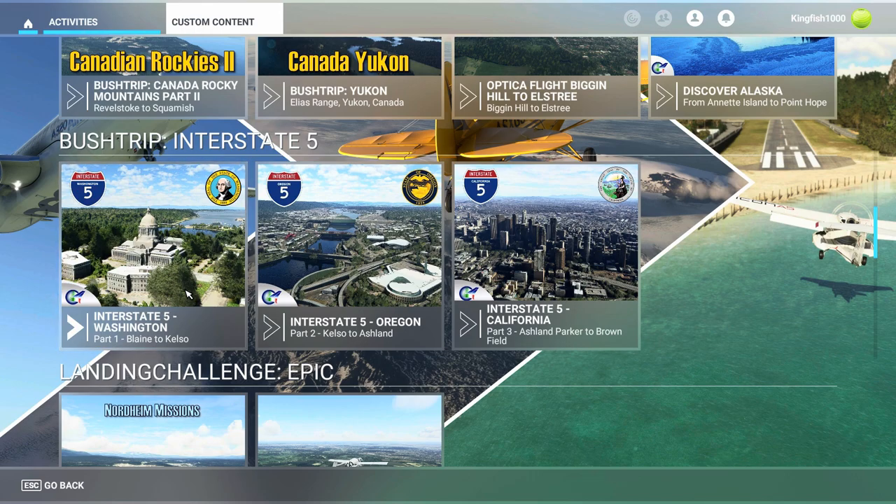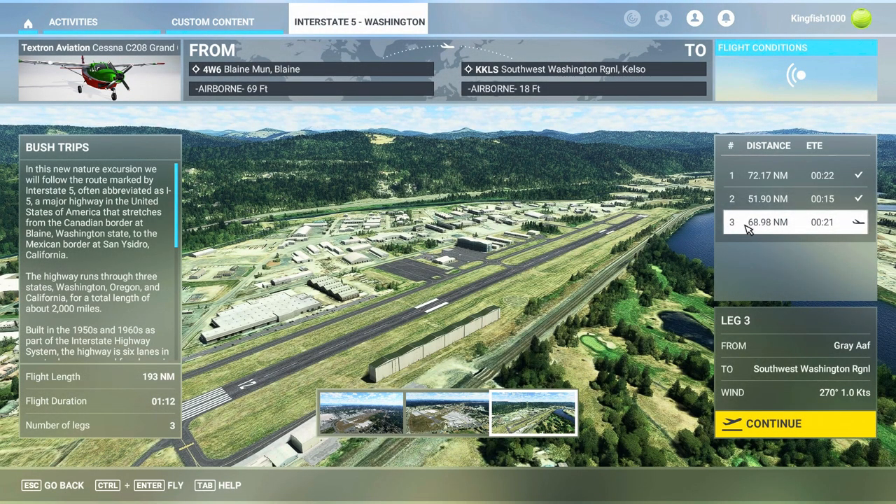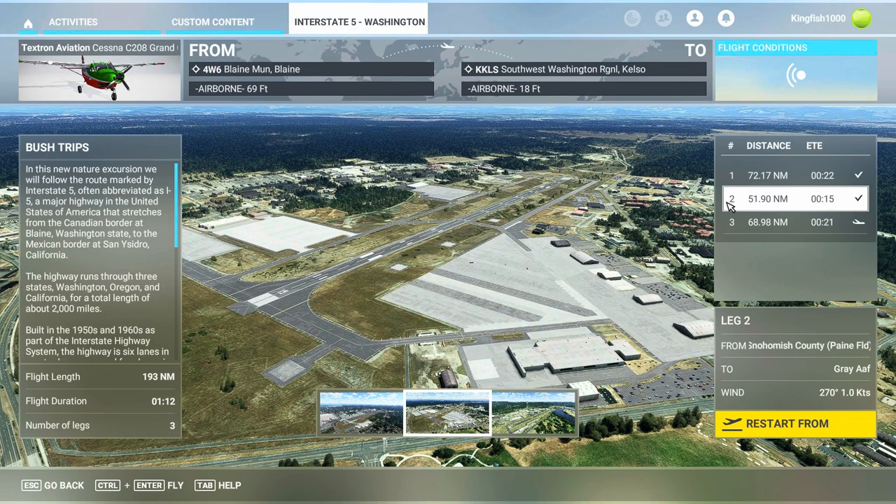So without much further ado, I'm going to go ahead and get started here. Let's click on Interstate 5. You might see that I've already flown it — that's because my mute was on, so I'm flying it again.